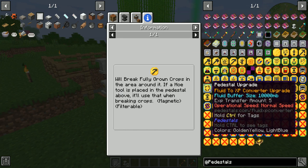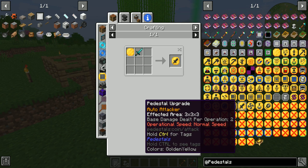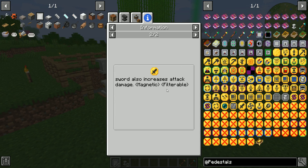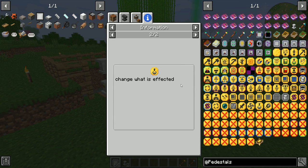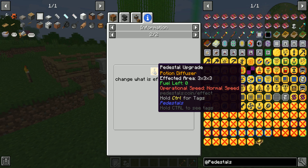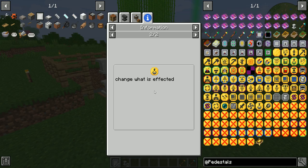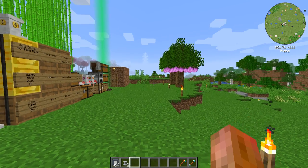If you're wondering whether a machine has special filter content, it will say 'filterable' in JEI. The harvester says filterable. Some say 'filterable magnetic,' meaning it has the ability to use the magnetic enchant and the magnet is also filterable. Others are not filterable and don't have special filter-related bonuses. That's how you can tell from JEI if an upgrade can have special bonuses with filters.